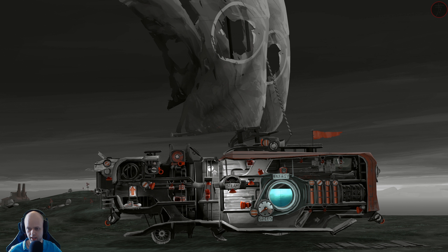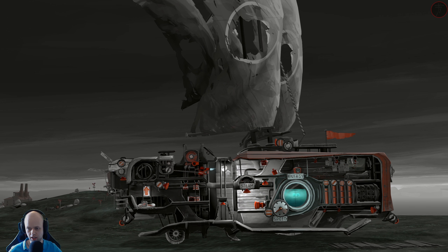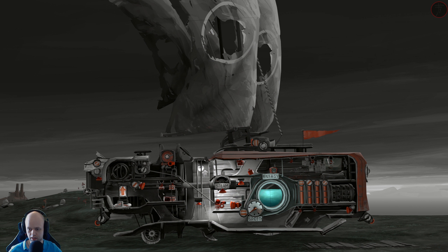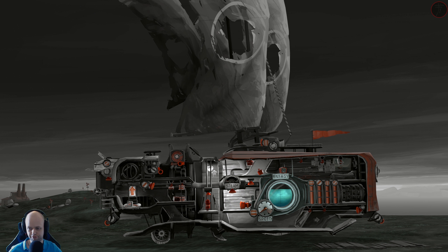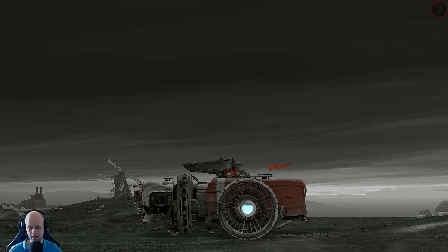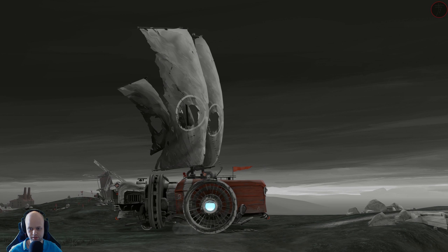Up here you have a fire hose for emergencies, and also the blowtorch that allows you to fix stuff. You can see the engine was in a bad state and it's now back up to full working order. Over here you can bring the sails up or down. All of these components get added to your ship throughout the journey.